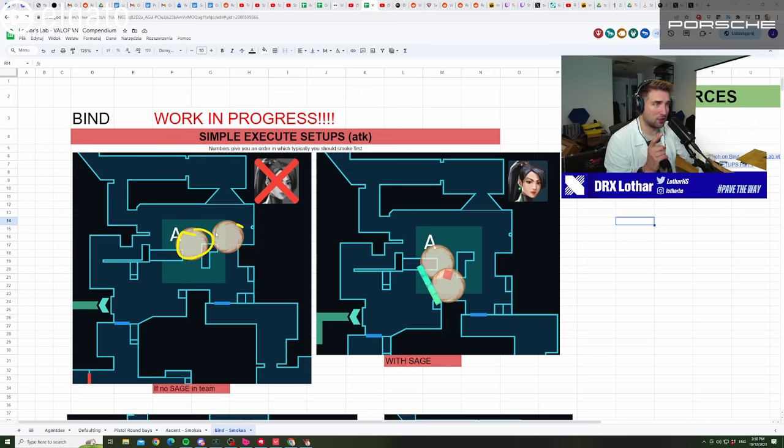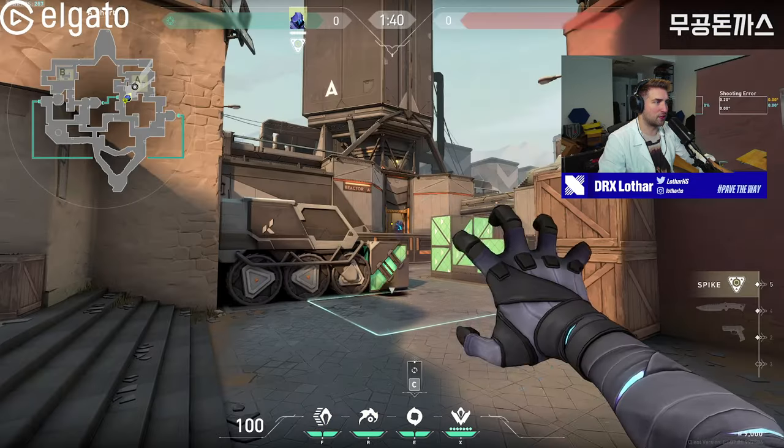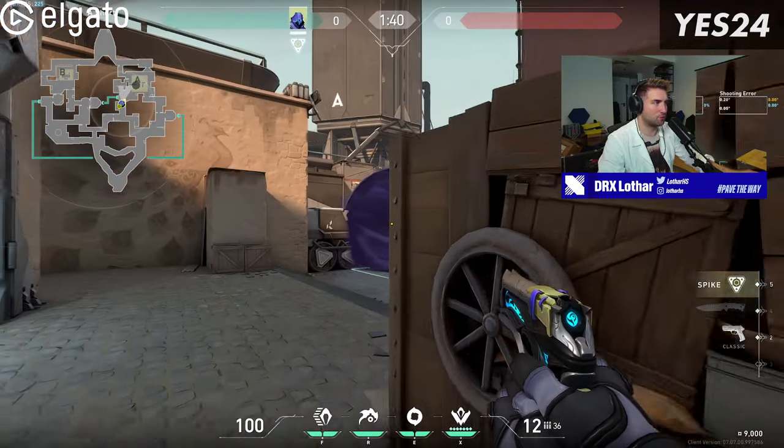Remember that this smoke and this smoke don't cover heaven, so if you're playing Brimstone you can consider using the third smoke on heaven. Now when it comes to Sage, there's a very big difference in the setup because this smoke is actually landing on top of the truck. When it lands on top of the truck, let me show you in-game how this looks. We're going to use Omen, but Brimstone is exactly the same — it's a little bit smaller but the difference is minimal.